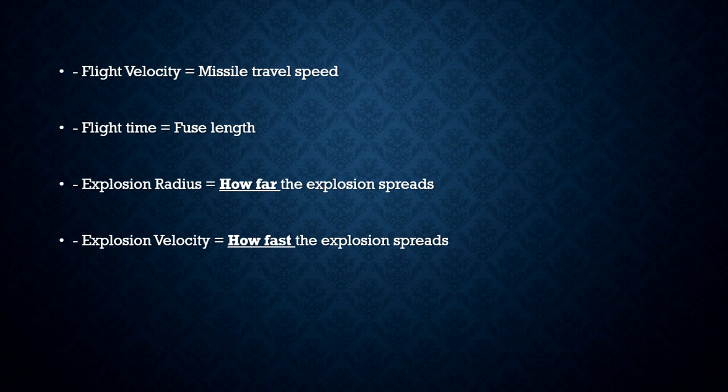Explosion radius is how far your explosion spreads in space once your missiles hit their target. And before you smile, there is no splash damage in the game — if your explosion is too big, most of your damage will just dissipate in space. Explosion velocity is how fast your explosion fills up from the impact point to its maximum radius. If your target is moving faster than the explosion velocity, it can escape most of the damage.